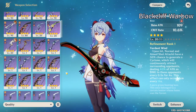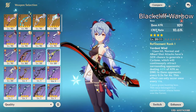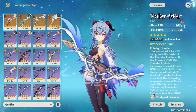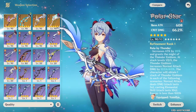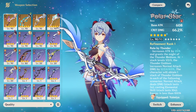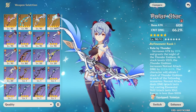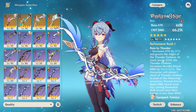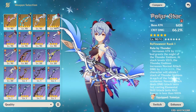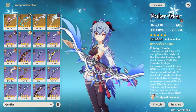Blackcliff Warbow is also a viable option. If you keep up all 3 stacks, it can rival 5-star weapons. Polar Star is another good option on Ganyu — it works in both melt and freeze settings. You get stacks from normal attacks, charge attacks, elemental skill, and elemental burst, and you get an attack percentage buff based on refinements. Skyward Harp is also good, giving crit rate on the innate stat and crit damage from the passive. If you have high refinements on Hamayumi or Crescent, I'd honestly recommend those over the Harp unless your artifacts need the double crit stats.